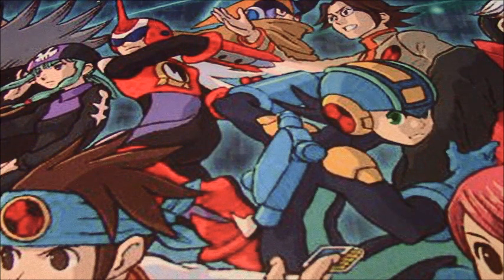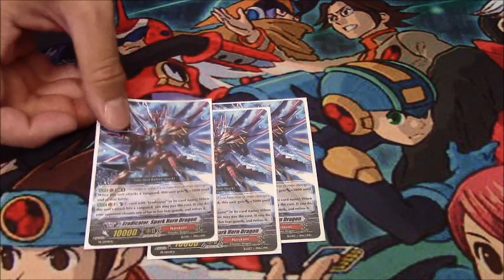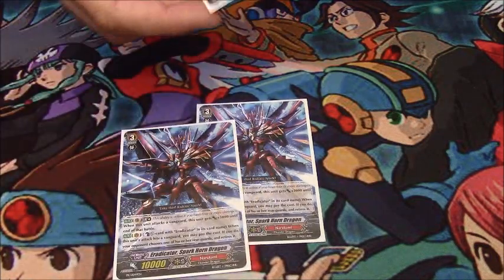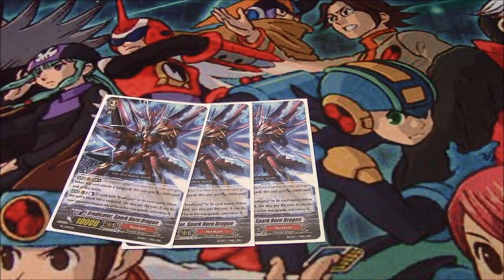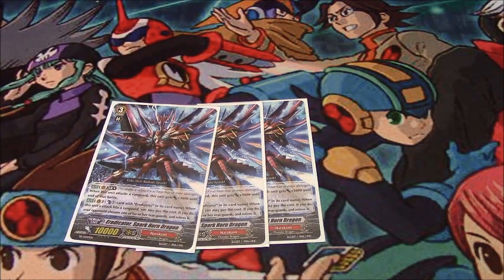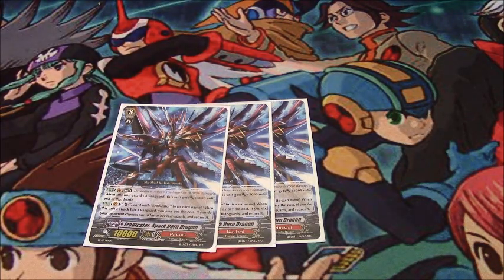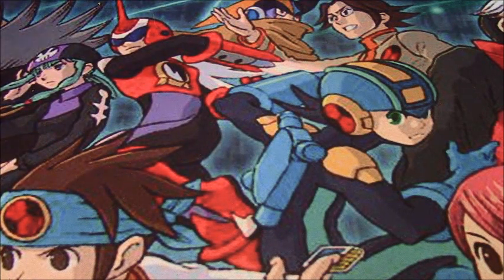For the backup Grade 3s, you have a couple options: Descendant, Gauntlet Buster, or Break Rides. I'm currently trying out what I saw on the list, and that was Sparkhorn Dragon. Being able to immediately threaten a restand the moment you get to Grade 3 has become more prominent now that we're more early game-oriented. He's a 10k which allows you to tie with Vanillas, and his Limit Break at 4 damage gives him 5k power, making him a 15k attacker. His on-hit skill Counter Blasts and retires an Eradicator rearguard — your opponent chooses — which will trigger First Thunder.